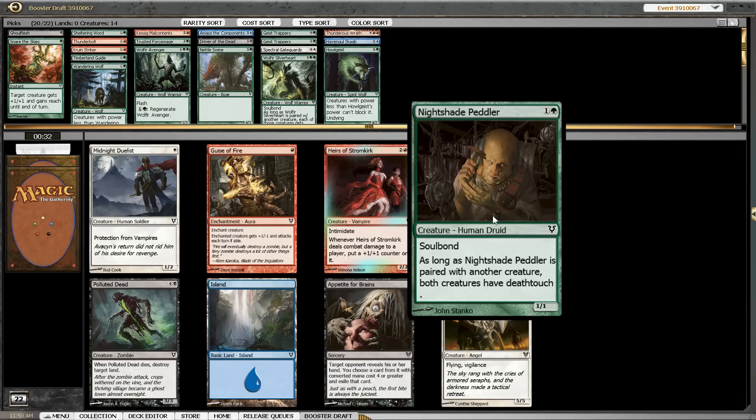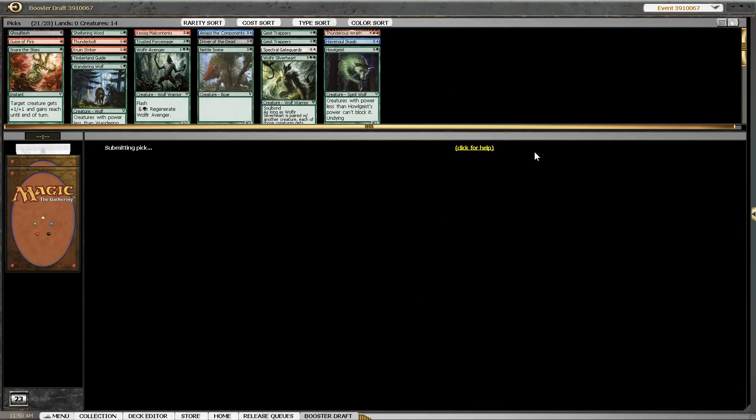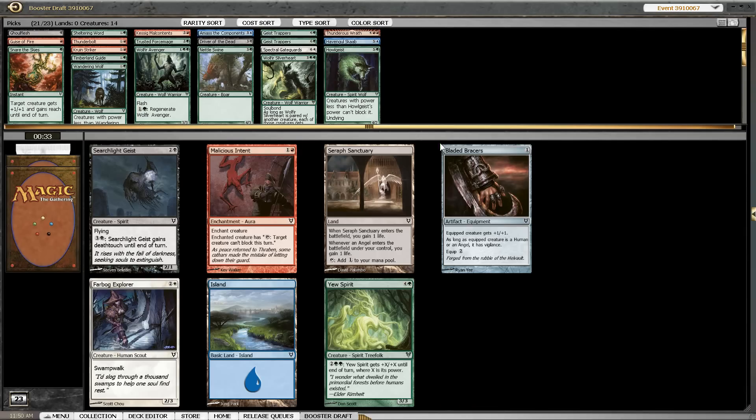Nightshade Peddler is fine, especially if you manage to pick up Lightning Prowess — then it's insane. But Geist of the Moors is usually the better card, so let's take that. And here, let's go with Driver of the Dead. I think that's a card that might make our 5-drop slot or might be boarded in for Geisttrapper if our opponent doesn't have any flyers. It's usually not a card I'm happy to play though.